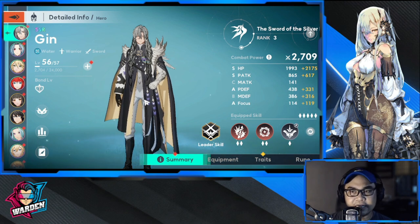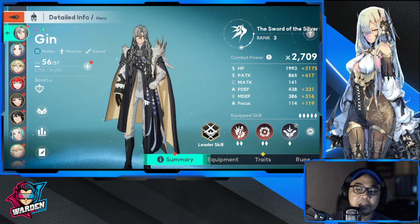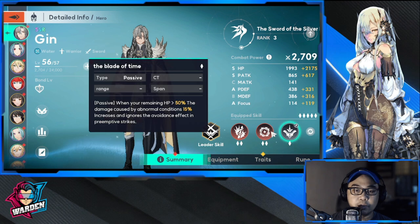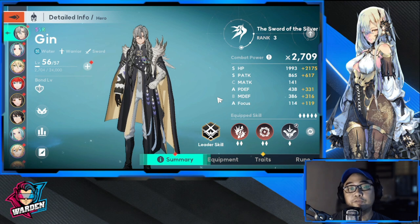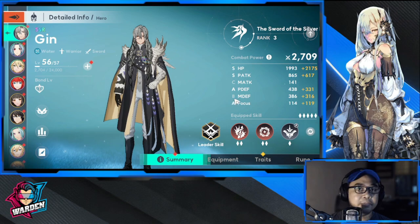He needs a lot of tinkering to really excel, and you have to get accustomed to his play style. I'm suggesting the bottom row for him — that passive adds ignore dodge and increases first strike damage. Thank you very much for staying this far. Take care, stay safe, hopefully this video helped. This is the Warden, and I'm out of here.